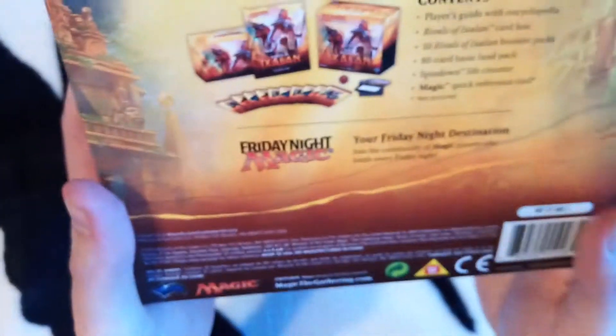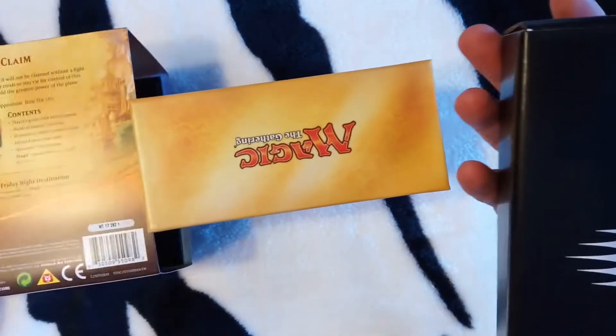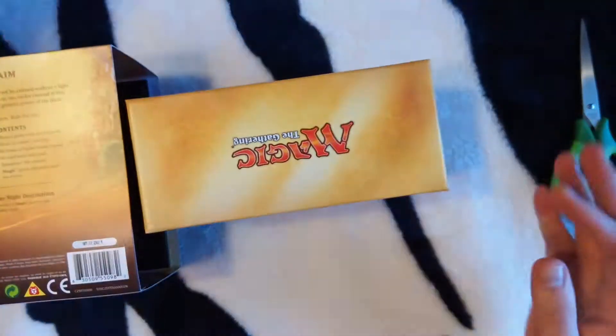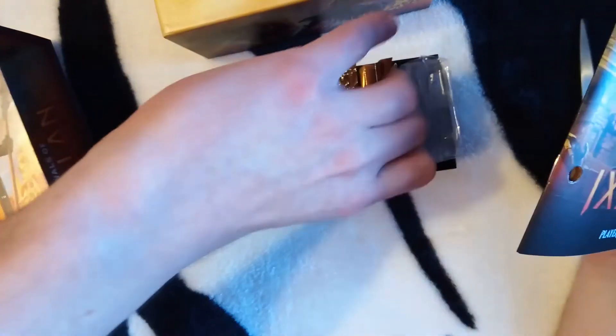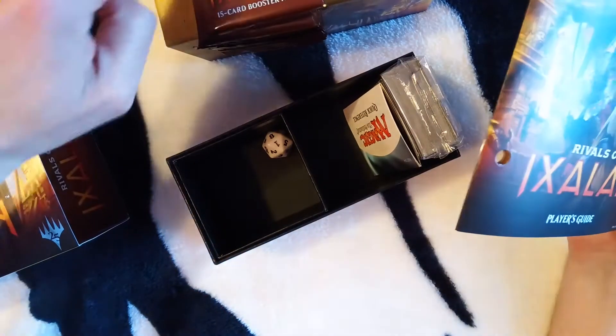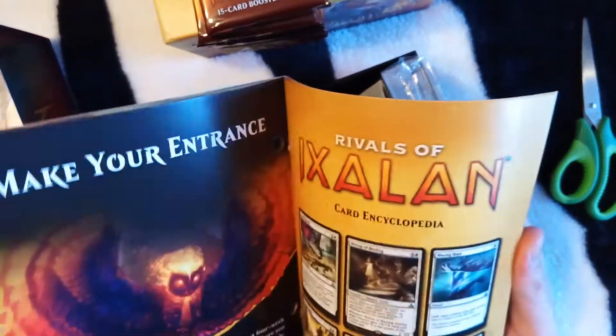It's actually one of two two-part sets, so there's Ixalan and Rivals of Ixalan. This is the second one. This bundle has 10 boosters, a spin-down die, a life counter, and what seems to be a strategy guide — a player's guide.